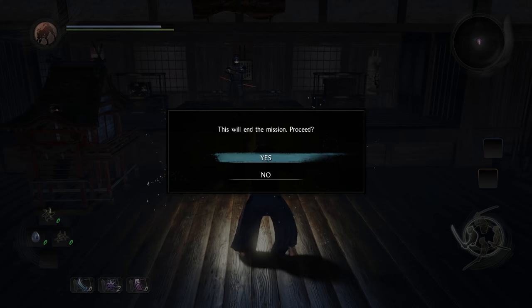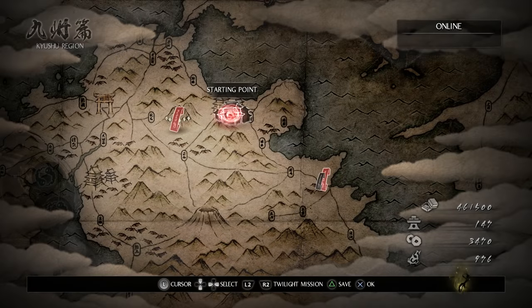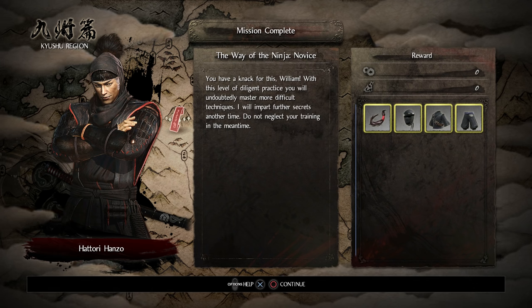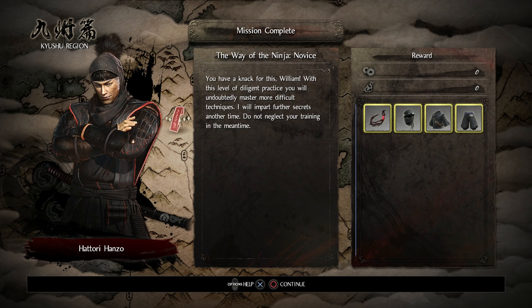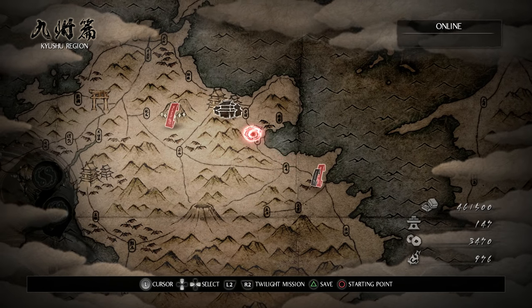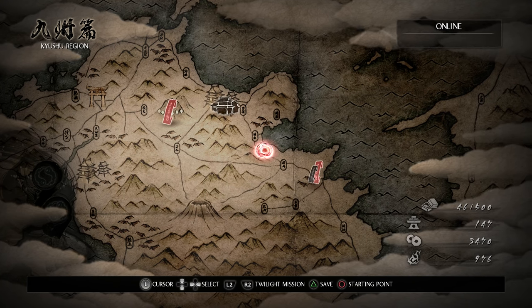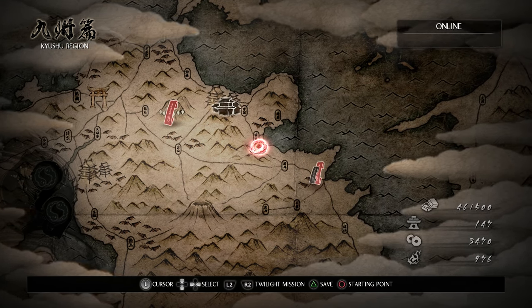Mission complete! Hanzo wraps up: 'You have a knack for this, William. With this level of diligent practice, you will undoubtedly master more difficult techniques. I will impart further secrets another time.' He gave me some pieces of gear and one of those locks of hair, which gives more ninja skill points. So we're pretty much all set — did the training, checked out the map, lore, and all that stuff. Next video we'll be doing the submission side mission. Thank you for watching and I'll see you next time.